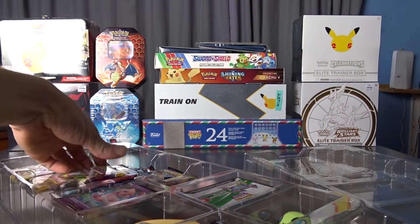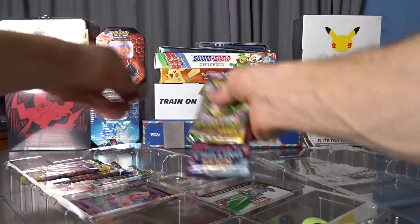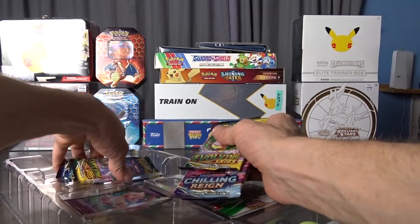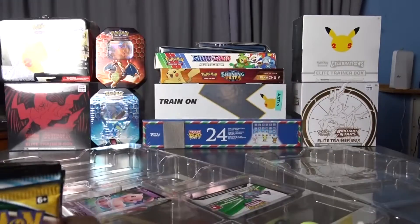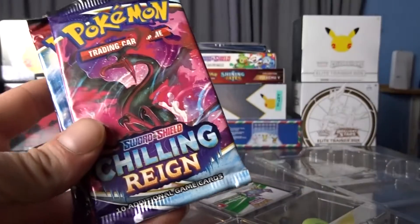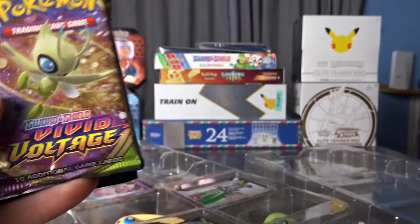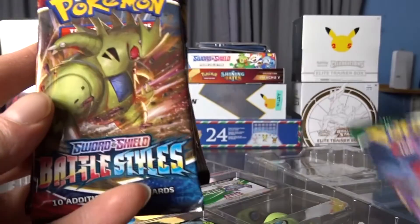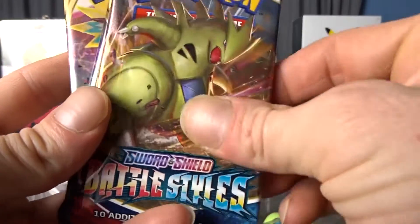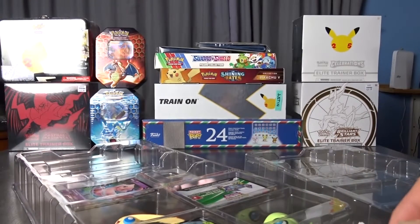I just want to see what packs I'll be getting in such a massive box like this. So we got Evolving Skies, Chilling Reign, Battle Styles, Vivid Voltage, and oh — an old pack — Rebel Clash. This is going to be fun.